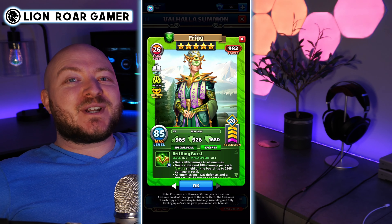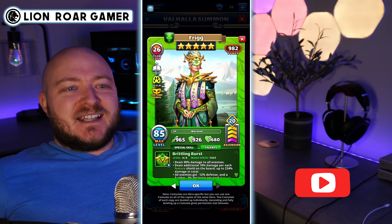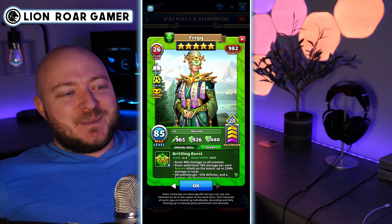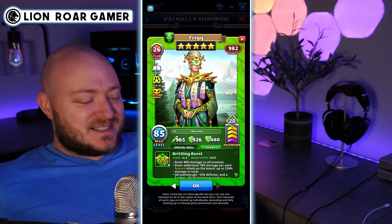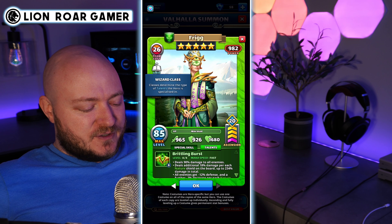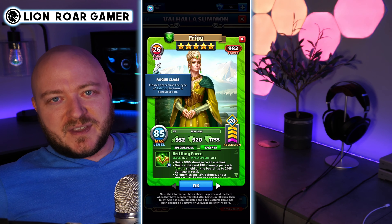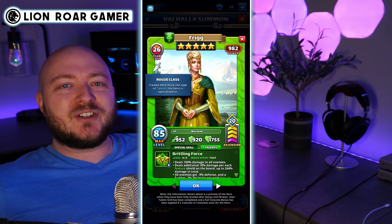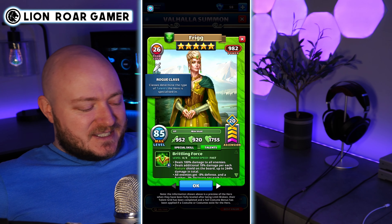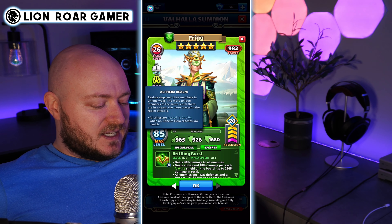This is going to be a pretty quick video because the costume Frigg is not all that different from the regular side of Frigg, except the art, which is different. There are some other differences too — one of them is the class. She is now a wizard class if you're going to use this costume side. On the regular side she was a rogue, and the rogue is a lot better than the wizard class. You know how annoying it is when you're just trying to kill Frigg before she goes off and she dodges it? So this is a downgrade as far as class goes.